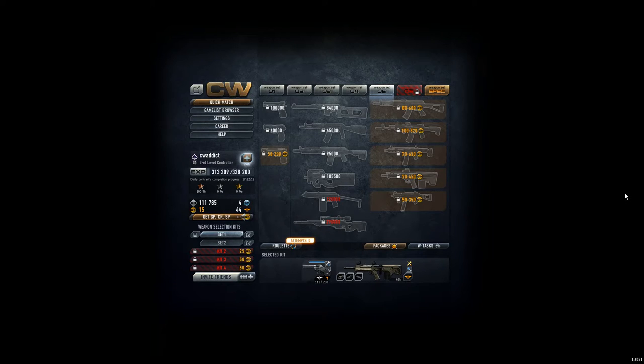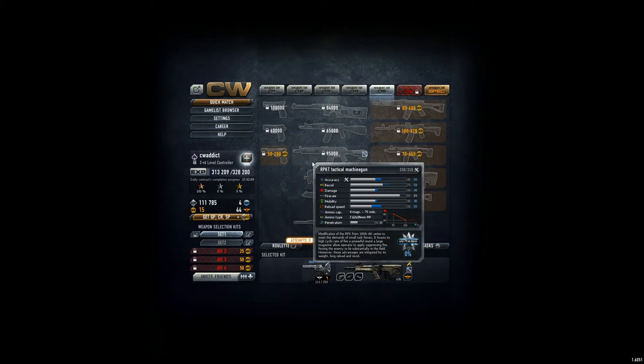Hello everyone! I reached level 40 and I unlocked weapon set 5. Plus I discovered this RPKT tactical machine gun, and I love the number 95 that you see at the red graph there, because it means you can shoot 95 meters with 100% accuracy, which is awesome.